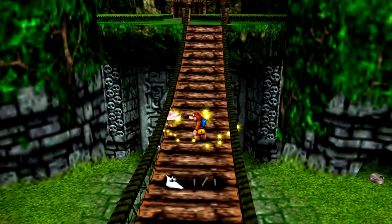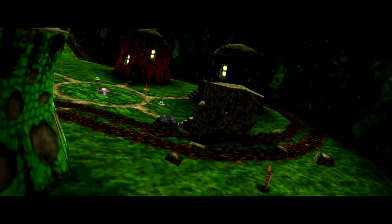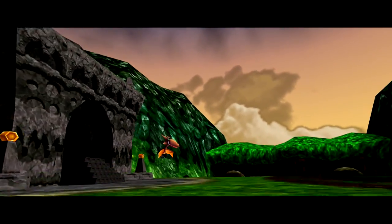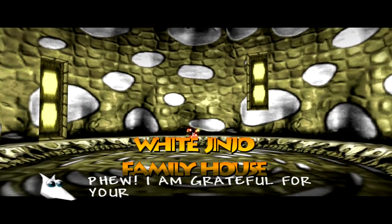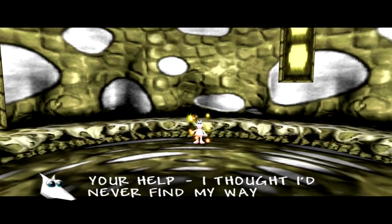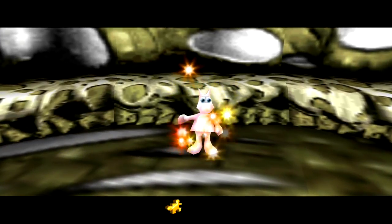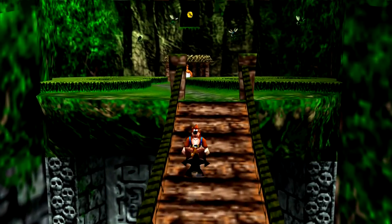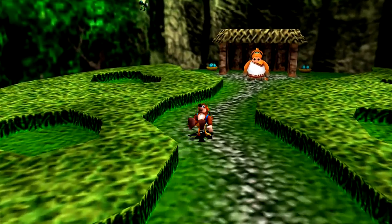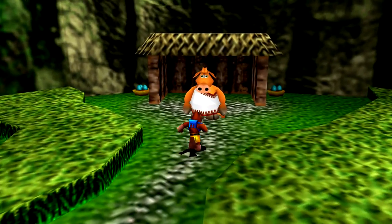It's an albino Jinjo - a white one, one of one! We already rescued this guy's entire family, so his family must be incredibly lonely since he's all alone. The white Jinjo says: 'I am grateful for your help - I thought I'd never find my way home. Take this jiggy for your trouble.' That's so depressing - we rescue him and now we'll see the end of his race since there are no more white Jinjos.